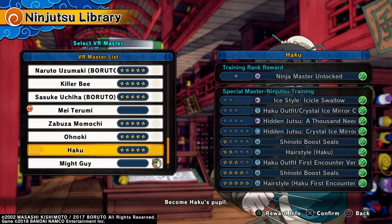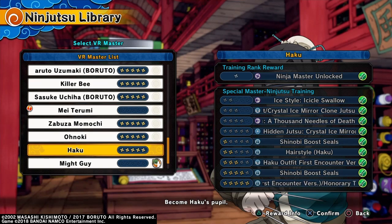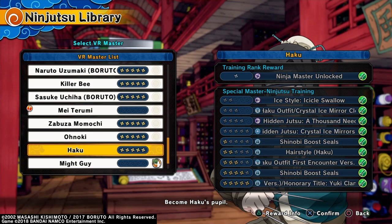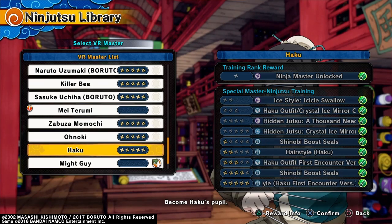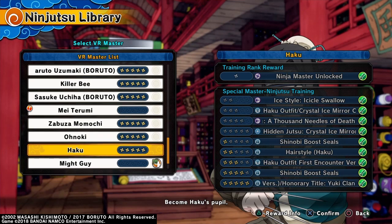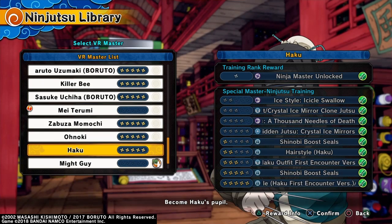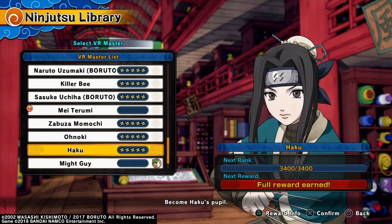For his DLC, you get Ice Style Icicle Swallow, his outfit, Crystal Ice Mirrors hidden jutsu, a Thousand Needles of Death hidden jutsu, Shinobi Body Seals, his hairstyle, the Haku first encounter outfit — the pink outfit from when he first met Naruto — as well as an Honor to the Yuki Clan title and Haku's first encounter hairstyle. I'll showcase everything including the ninjutsus and give my thoughts at the end.